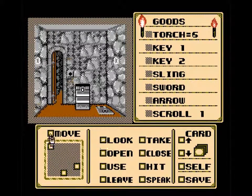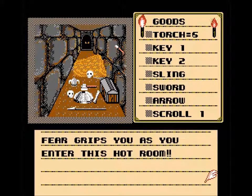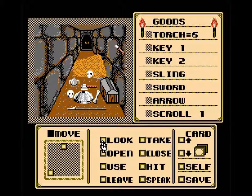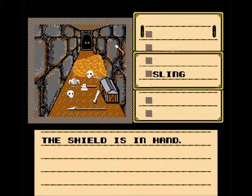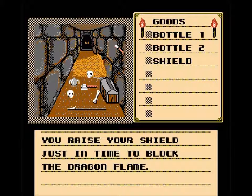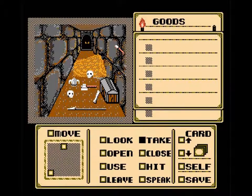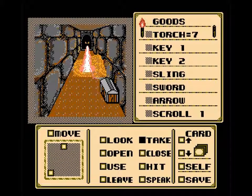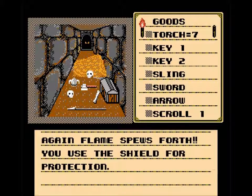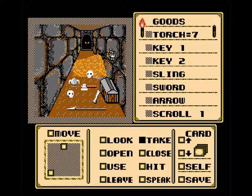So obviously we gotta do something so that we make sure the dragon fire doesn't kill us. Is that a shield on the floor? Would the shield work? That is a shield on the floor. The shield is in hand. You raise your shield just in time to block the dragon flame. Now even with this shield, you can only take so many hits — the shield can't withstand the heat. Again, flames spew forth, you use the shield for protection. It's getting hot, you don't know how much longer you can stand it.